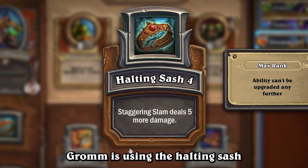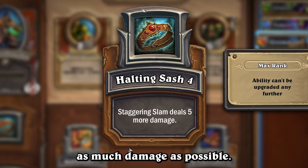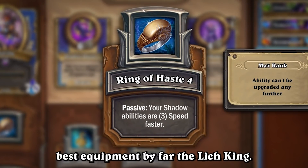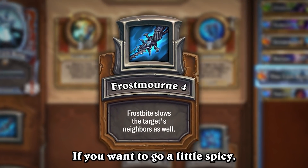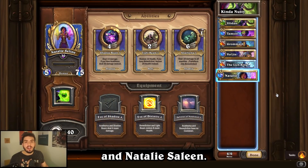Grom is using the Halting Sash as you're going to be using Staggering Slam turn one, so you want to make sure you're doing as much damage as possible. Vol'jin is using the Ring of OP — best equipment by far. The Lich King is using Frostmourne, as the main idea of Lich King is to come up the board and slow them. If you want to go a little spicy, you could actually use Void Treads.